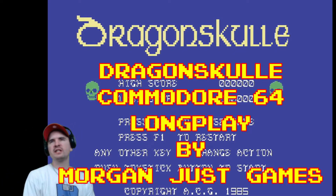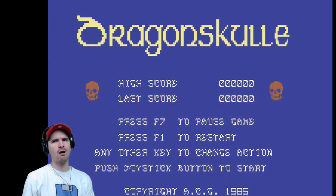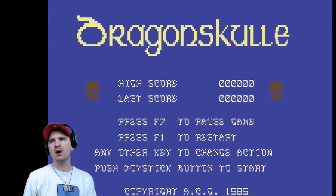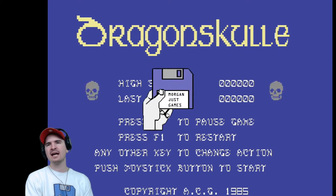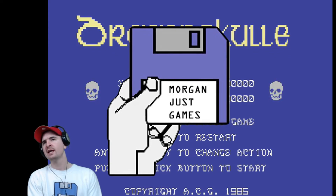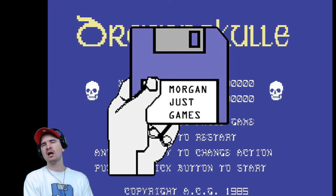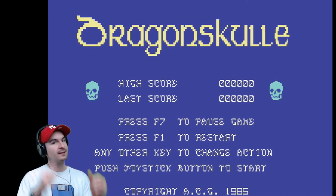Hello everybody, welcome to one more video. Today we're playing on the C64. As you can see on the screen, we're playing Dragon Skull. Came out in 1985, developed by Ultimate Play The Game. This is a tremendous game. I've owned this game since the mid-80s — I was very, very young of course. Let's do a long play over it. This is Jamie from Wonders Games, Dragon Skull C64. Let's go!